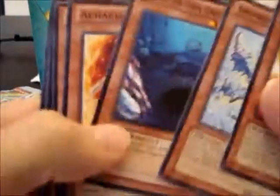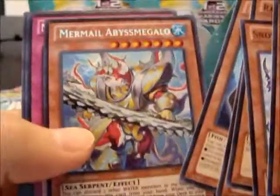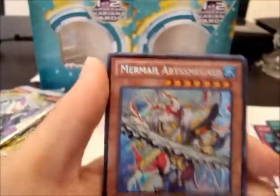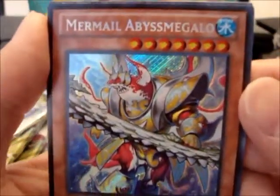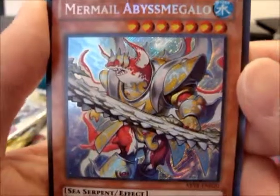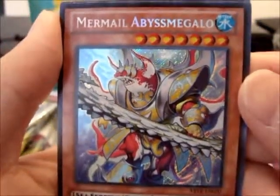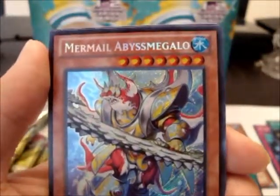I want more Ultra and Secret rares. Mermail Abyssmander? Oh! I'm speechless right now. Check it out — Mermail Abyss Megalo! Pretty cool, pretty cool. There goes my want list — for collection-wise at least. Wicked awesome, pretty sick.